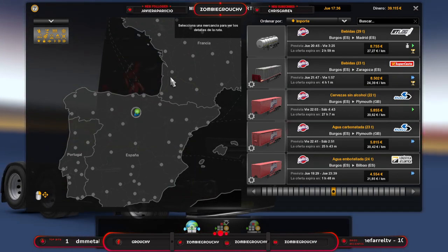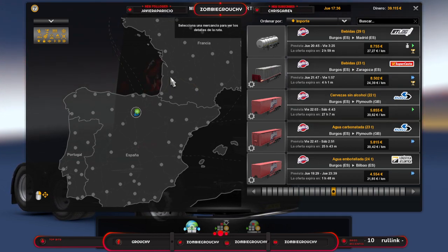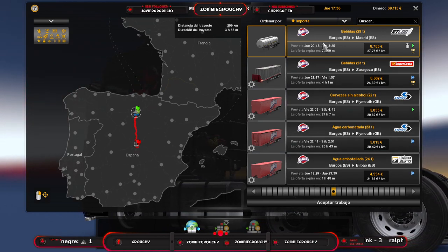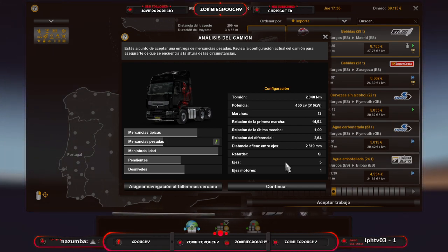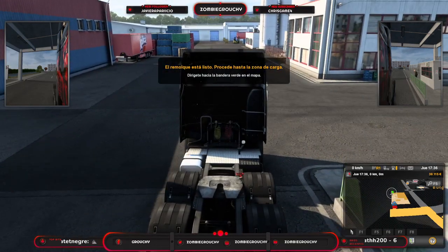No he podido resistirme a hacerme un TP directamente hacia Burgos. Vamos a ver cuál de todos estos trabajos elegimos, creo que vamos a ir a por el primero, no solo porque dan más dinerito, sino porque tengo muchas ganas de ir hacia Madrid. Vamos a aceptar el trabajito — aquí estás a punto de aceptar una entrega de mercancías pesadas, revisa la configuración actual del camión para asegurarte de que se encuentran a la altura de las circunstancias.